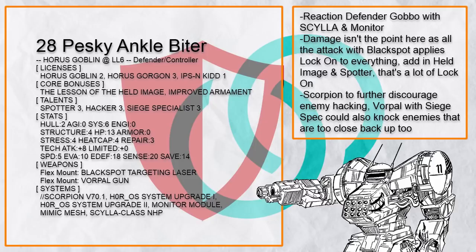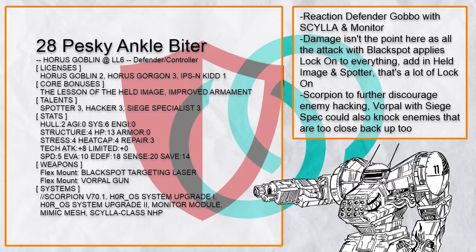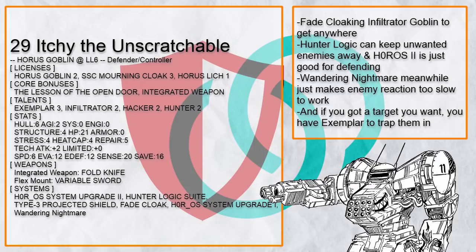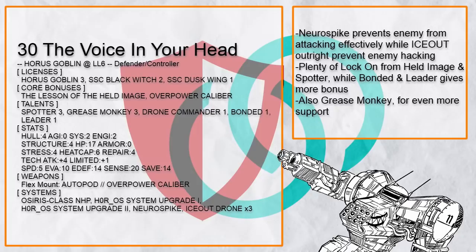Pesky Ankle Biter is a Scilla Goblin with Monitor for all the reaction fire, but the damage isn't the point — getting all the enemies locked on is, with Black Spot. Add in Held Image and Spotter, and I would be surprised if there's any hostile that isn't locked on by round 2. Scorpion also makes counter-hacking even more painful, and with Siege Specialist, Vorpal Gun gets even more powerful. Finally, there's Itchy the Unscratchable — a fade-cloak Infiltrator Goblin that likes to throw Terrify from Hunter Logic and False Idol everywhere, with Wandering Nightmare to shut down enemy reaction fire completely. With Hunter and Fold Knife you can get anywhere quickly, and with Exemplar, you can once again trap a target in a duel to the death.